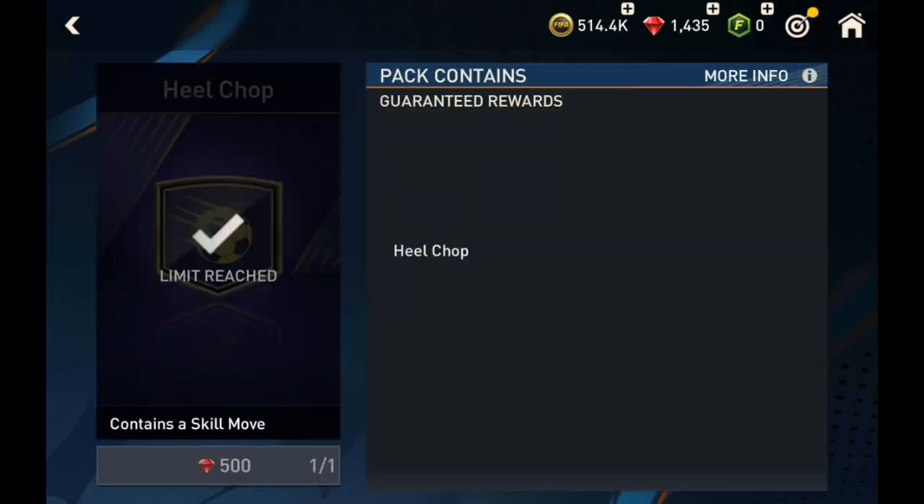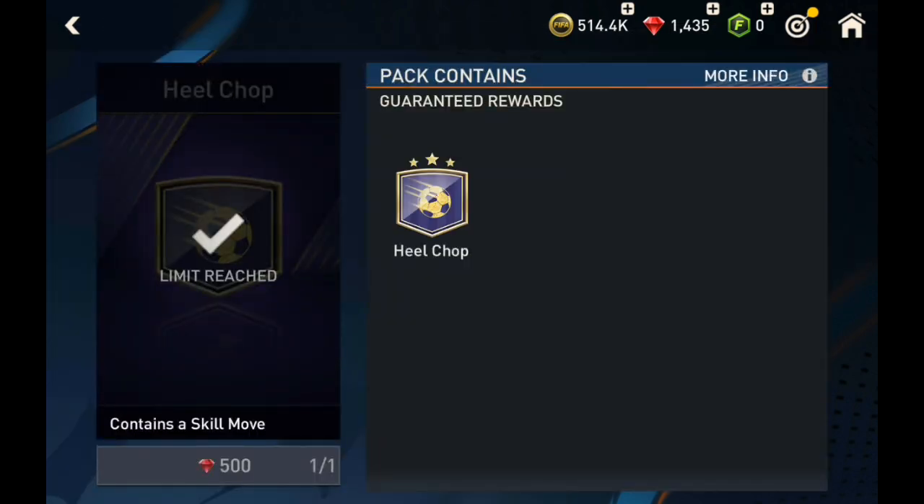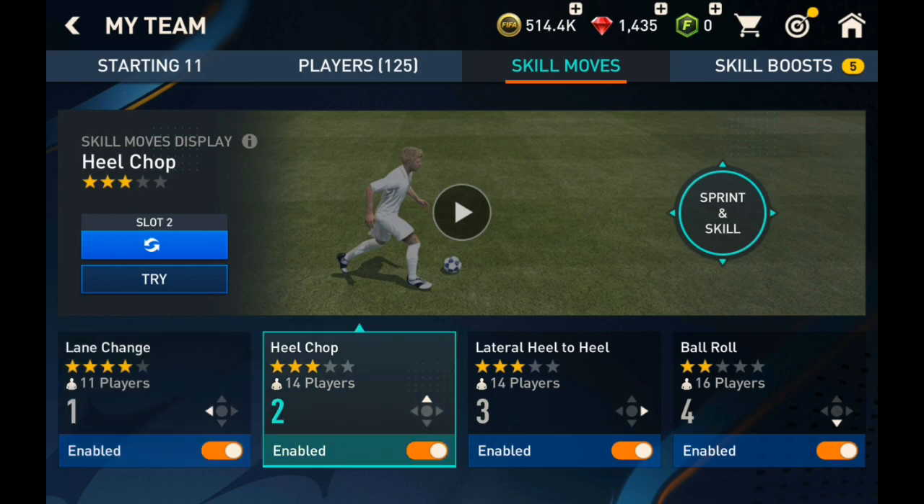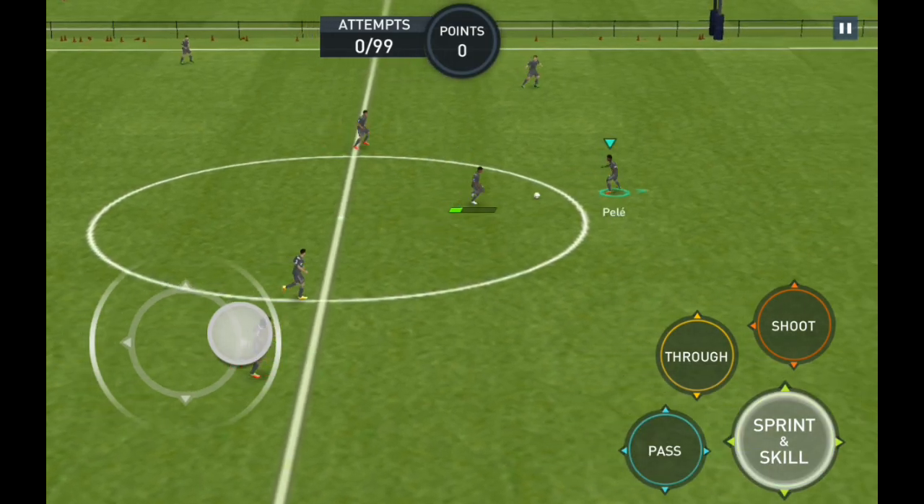If you don't have the skill move yet, you can purchase it for 500 gems from the FIFA shop. After purchase, you can choose which key function you want to set up the heel chop skill move on. Each time I swipe up, the player will perform the heel chop.